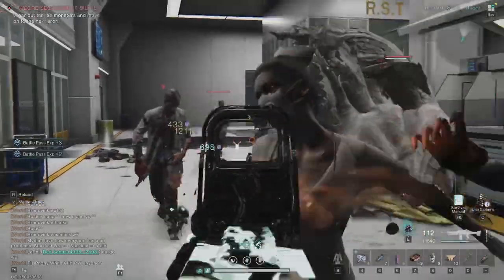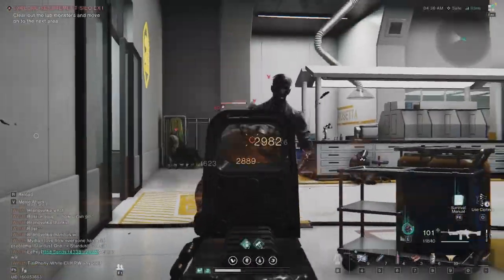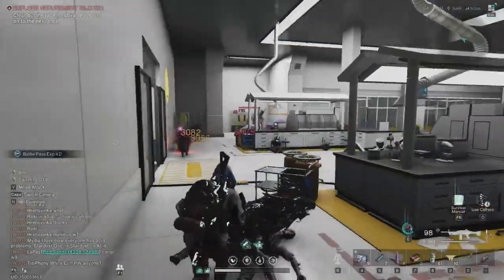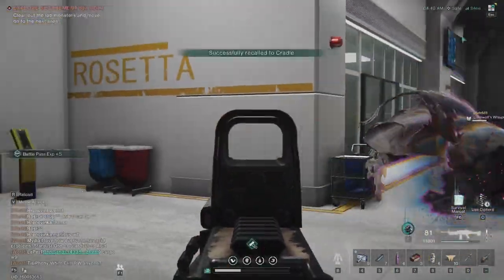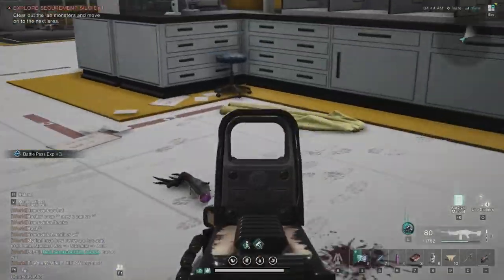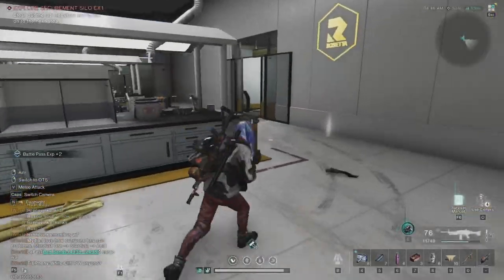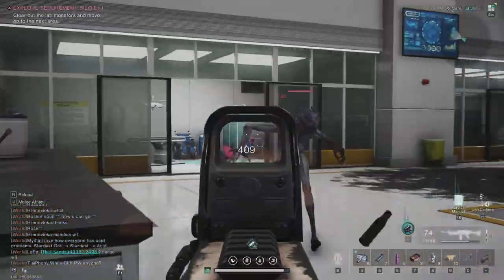There is going to be one elite enemy at the end. I'll attack with the dogs. I don't need them anymore — use one health. Now these guys will start coming out from these rooms. Just wait for all of them and kill everybody, and then the big guy is going to come from the middle.